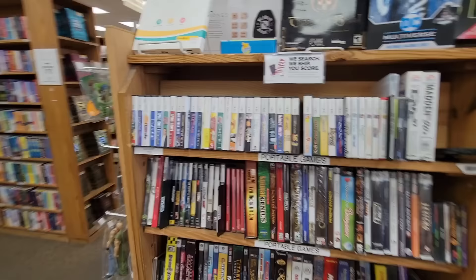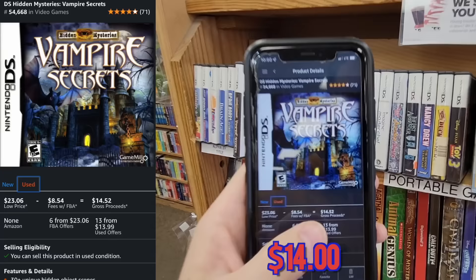For example, this Vampire Secrets game that I just found right here for $8 looks like I can get $14 for after fees on Amazon. So because I'll make $6 when I flip this game, we have $6 in our Switch game budget.